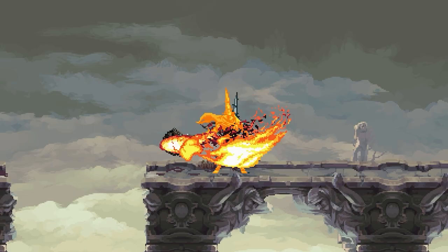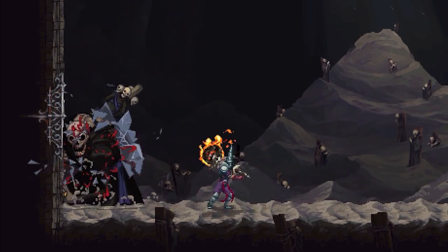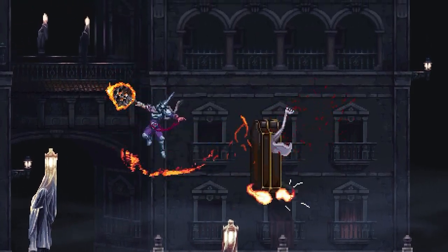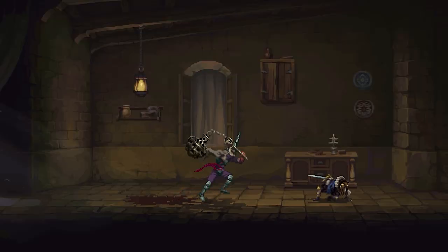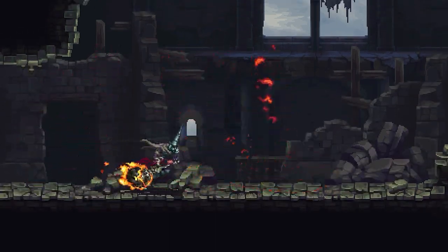This hard-hitting juggernaut of a weapon has one more trick up its sleeve. Activate the Censor's full potential, engulfing it in purifying flames. While active, this state enhances all of the Penitent One's attacks, allowing him to dish out additional damage to all who would stand in his way.